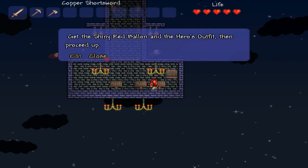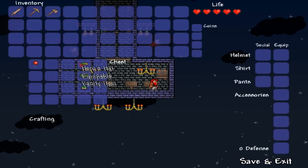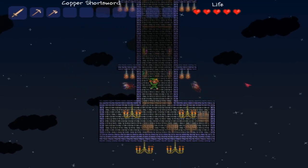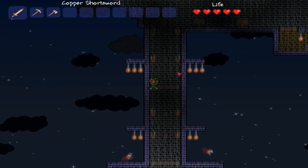Get the shiny red balloon and the hero's outfit, then proceed up. Give me my Link clothes — we got Link. Link is pretty cool. Yes, I love Link. Shiny red balloon. This seems like an awesome map, dude. You made an awesome job with this. I love the shiny red balloon at the beginning.